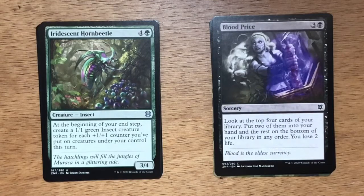Iridescent Horn Beetle. Five mana, four and a green. Insect at 3/4. At the beginning of your end step, create a 1/1 green insect creature token for each +1/+1 counter you've put on creatures under your control this turn. This seems like a card that could get out of control really quickly in green-white or even green-black. You're going to be putting +1/+1 counters on creatures — I could see this being a bomb uncommon and pretty hard to deal with.